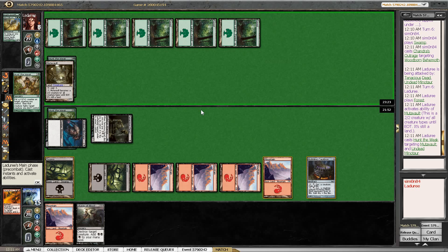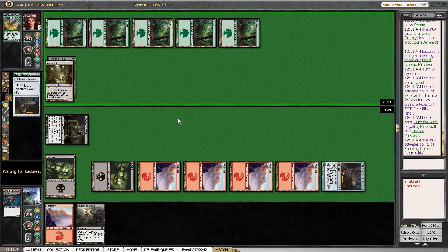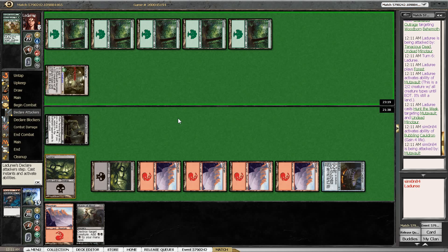Hunt the Weak — yeah, we could have punished that with Chandra's Outrage, but I don't see how we could have really played around that. Maybe there was an argument to keep Chandra's Outrage anyway, because it's actually quite difficult to Liturgy of Blood a Mutavault.